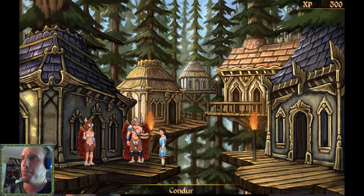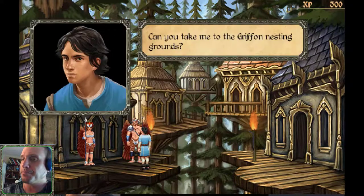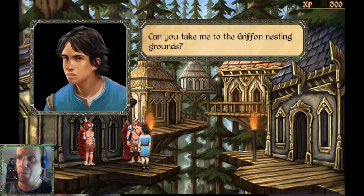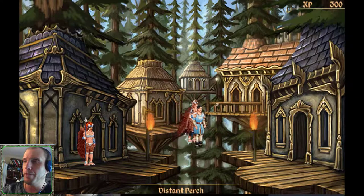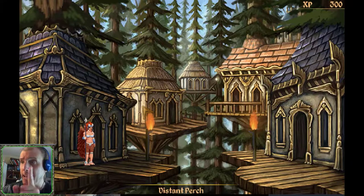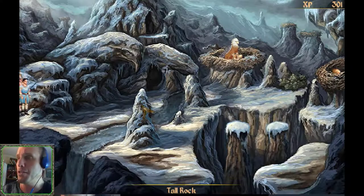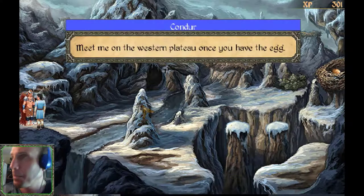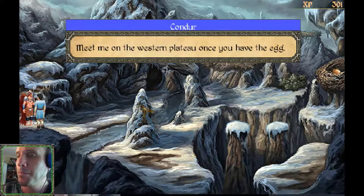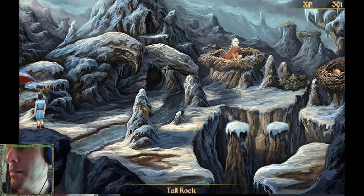Let's talk to Condor. 'Can you take me to the Gryphon's nesting grounds?' Wish me luck — we're doing this! Now we've got to be very, very gentle and we can't hurt the Gryphon. We have to watch out and duck when we're getting attacked. Condor says: 'Meet me on the Western Plateau once you have the egg.' Alright — thanks for the advice. Let's do it.